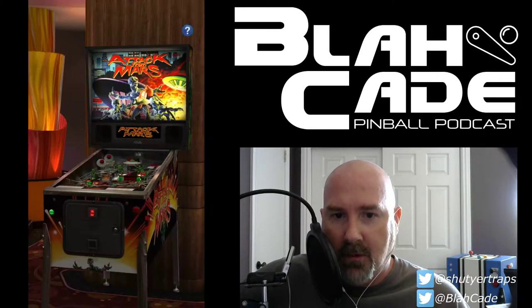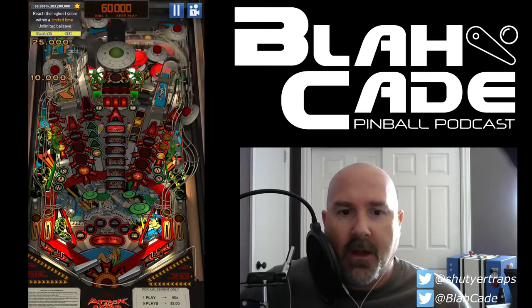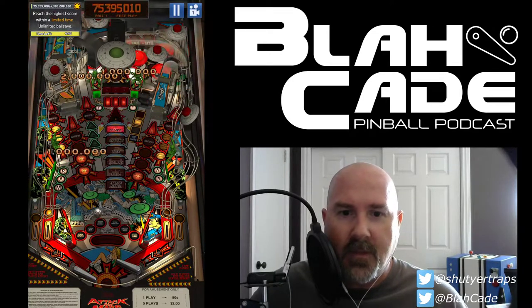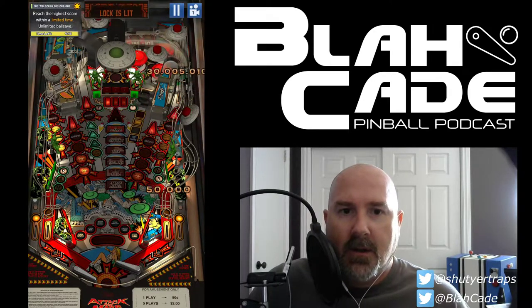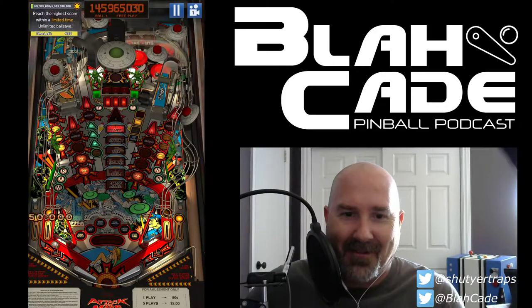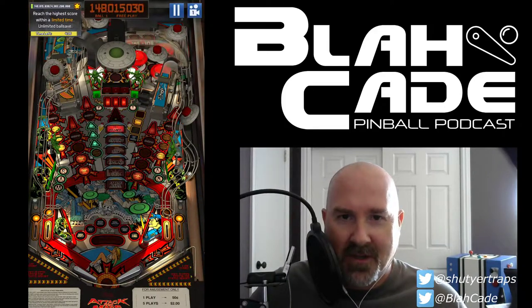4.3 billion is the object. So hold the left flipper, flip all the way around, and catch. This is the usual attack. I didn't get the center to open up though, so that wasn't good. I wasn't trying for the ball lock — I was trying to get the ramp, but oh well. Good news is we can lose balls on this one, so that's not an issue.